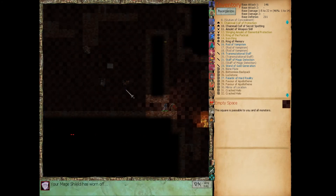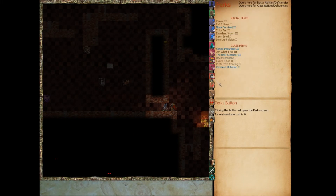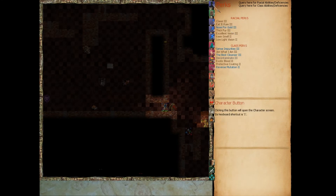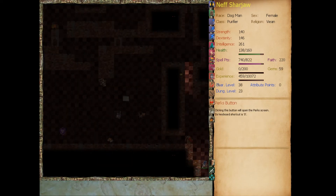Kill it with the bone flute. Let's use our staff of magic detection three times. Let's also use our nose for gold three times. Let's go get those gems here. Let's go ahead and use our light spell again.